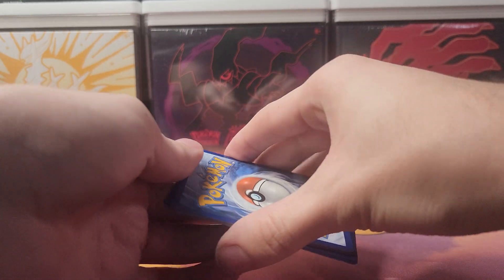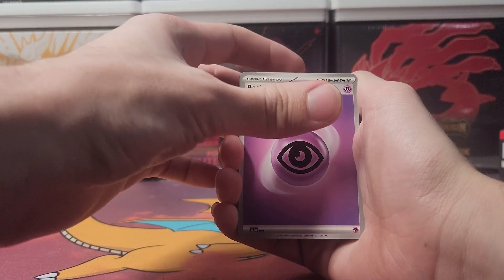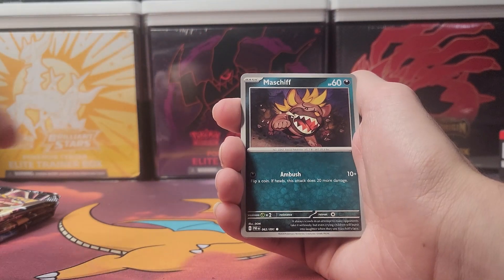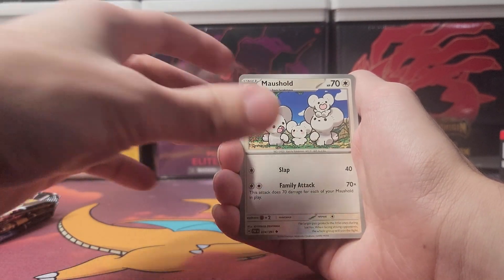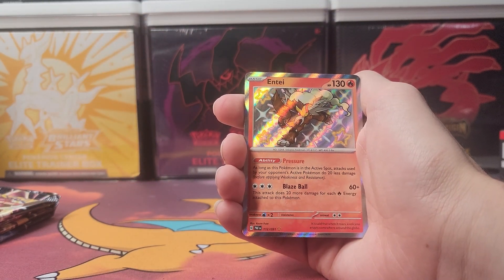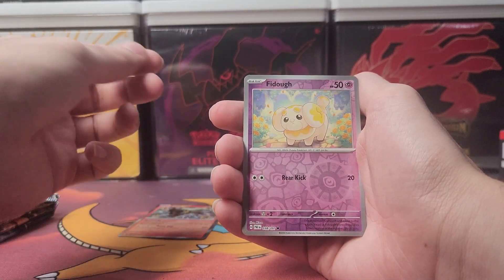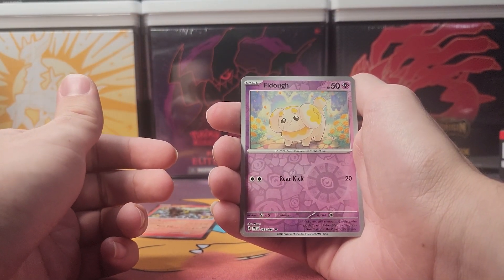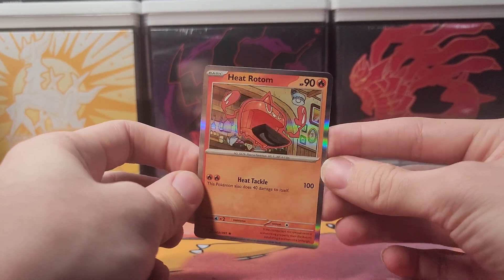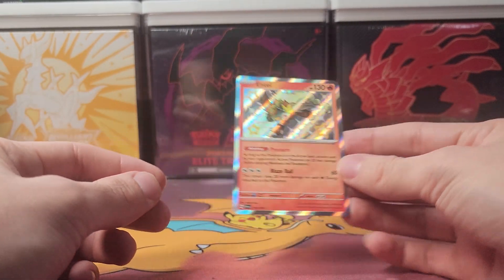The holo is of course guaranteed for Scarlet and Violet sets. Now we've got a Psychic Energy to kick off the second pack, followed by Varoom, Frigibax, Mashiff, Greavard, Morpeko, Ultra Ball, Oinkologne — and an Entei shiny! Let's go, that's the first shiny so far. One hit down, hopefully more to go. And a reverse holo Fidough with a holo Heat Rotom. Interesting — we got that shiny Entei.